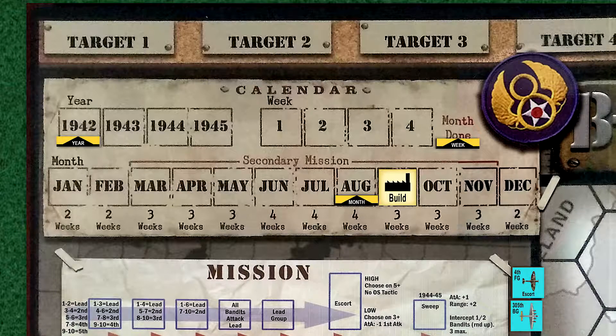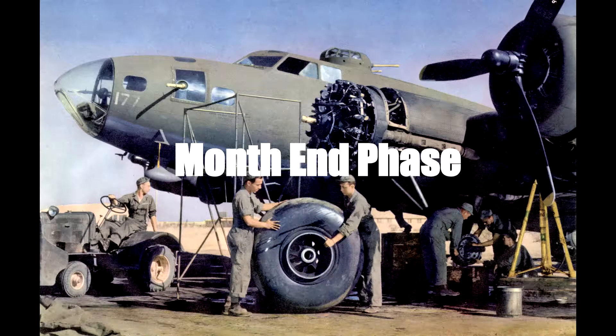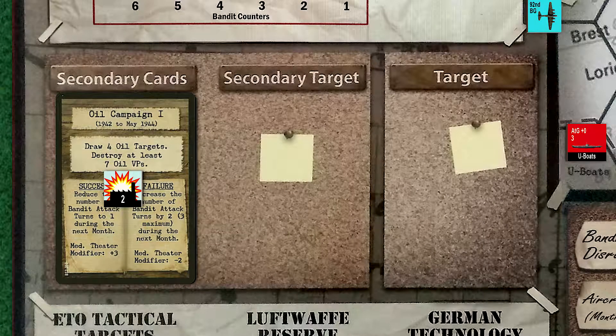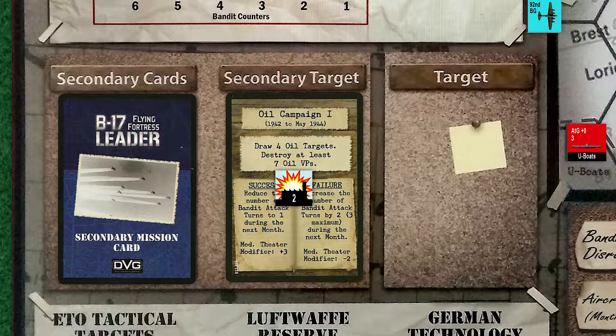We're now at the end of August and we'll begin our end-of-month steps. First we evaluate the status of any secondary missions. Secondary missions last for two months. In the case of our oil campaign missions, we have destroyed two of the required seven victory points. As we have finished our first month and the conditions have not yet been met, we move the mission card to the second month slot. We have until the end of September to complete these objectives or we will suffer the penalties indicated on the card.